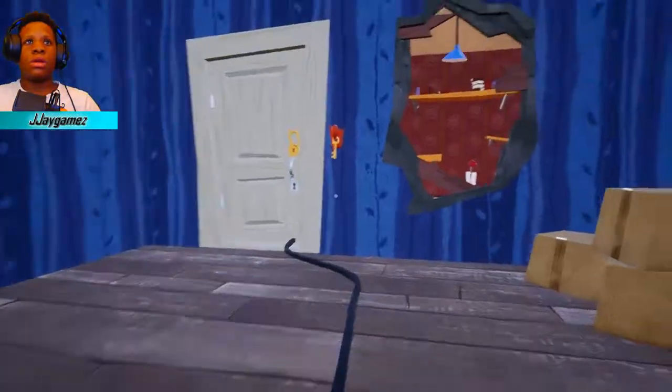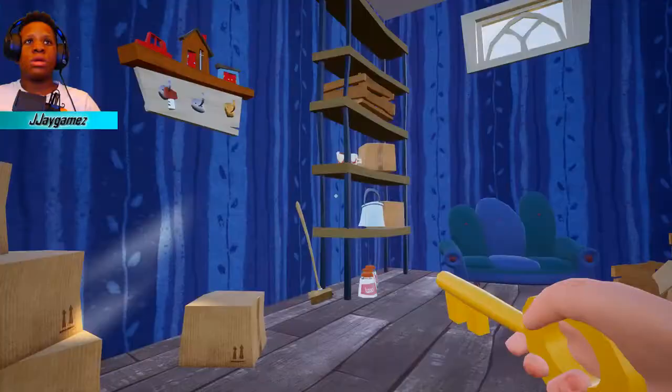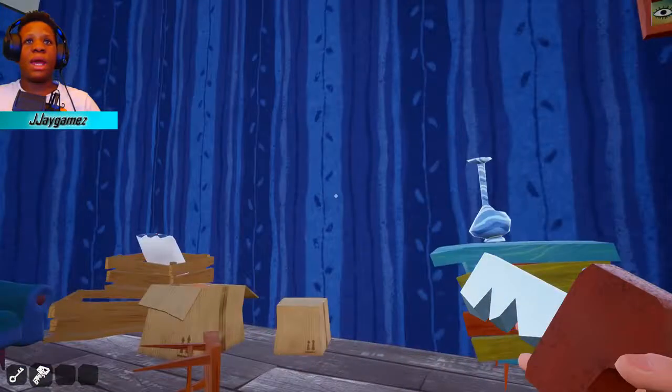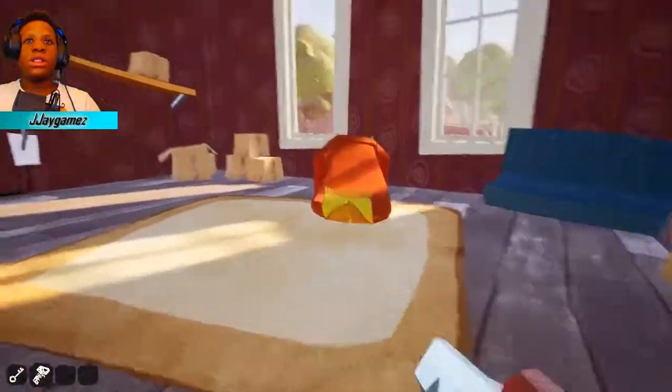Now you're in here — grab this key, it makes it easier to get in. Then grab this key right here, this is the main key. You can grab the vase, but you don't even need it. All you need is this key right here.